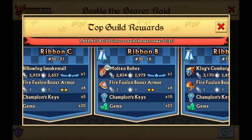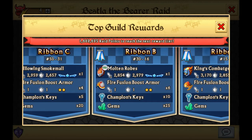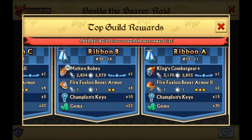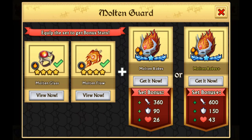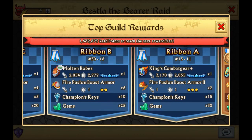We got King's Combat. I thought there was an extra tier, but wow, I'm just a little bit amazed. I thought there was something different but there wasn't. My mind is literally going all places right now. So we got Molten Ropes — they all have a set now, and I see it. I already have the set, so I should have gone top 30, but I don't have that.